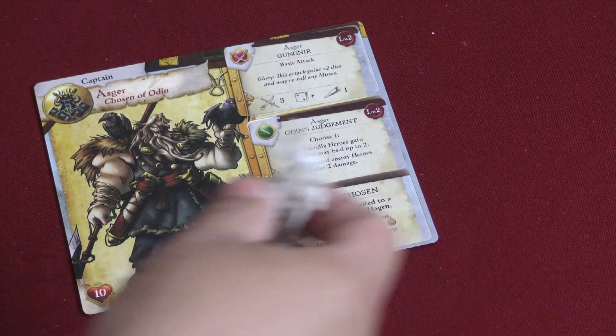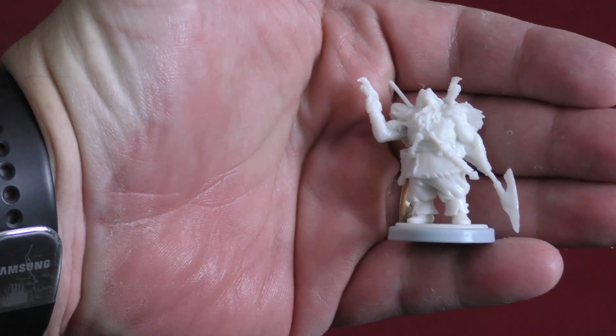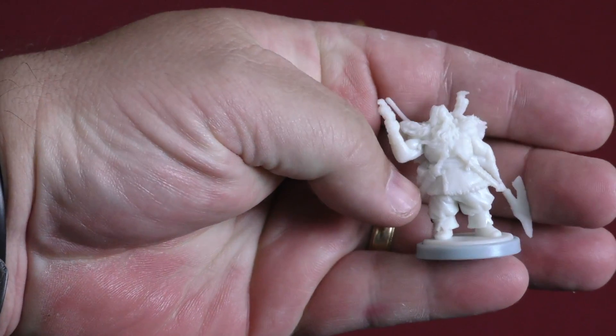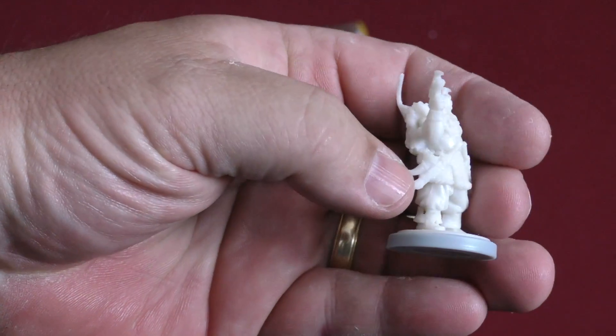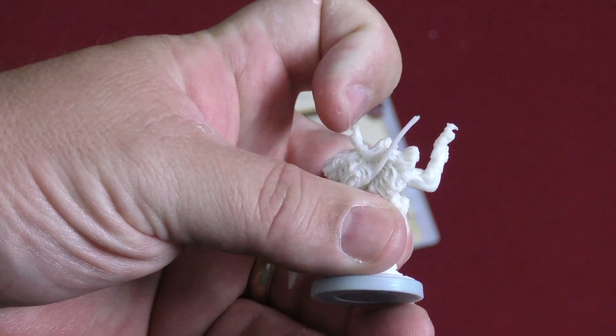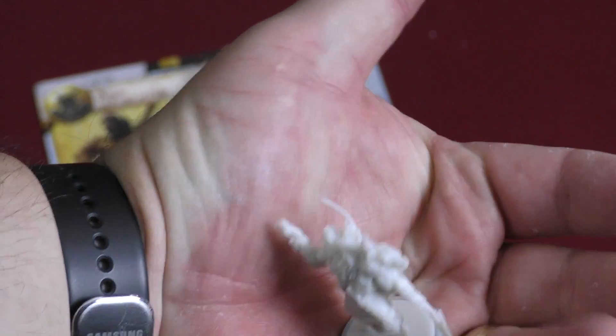The miniature is really top notch — what you can expect from Cool Mini or Not at this point. Just a lot of really neat detail, a lot of cool Viking stuff going on. I love the Odin Ravens, one in his hand and one on his shoulder. Just really cool, really neat, very Viking-y.